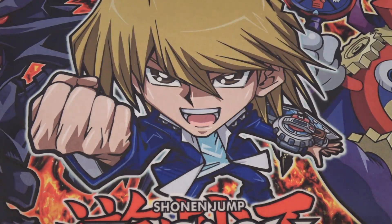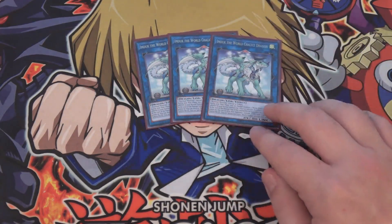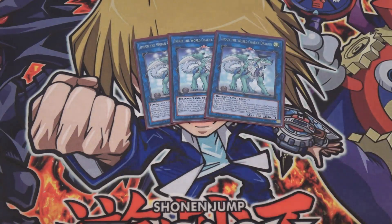Now moving on to the Extra Deck. First, we have three of I'm Duke the World Chalice Dragon. This is essentially Protector Dragon all grown up as a Link Monster — pretty much your first Link Monster you bring out. It only requires one normal monster to summon, you get an additional summon from it, and when he's removed from the field you get to Special Summon a World Chalice Monster from your hand. This is the card that gets everything started and gets the ball rolling.